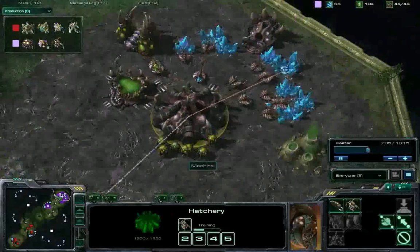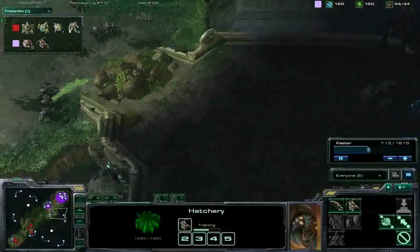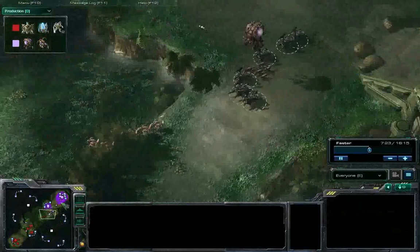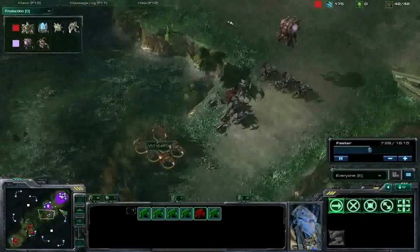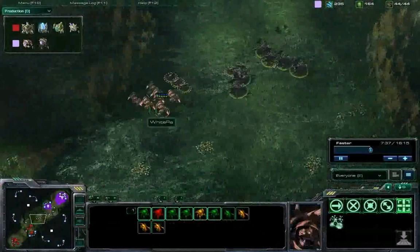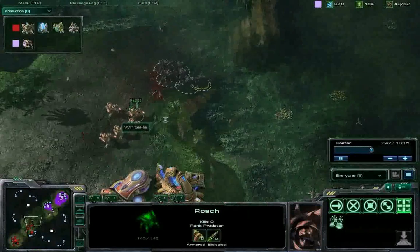Machine is creeping up now, getting those creep tumors down — just gonna spread it between his main and natural, and later on this expansion as well. Those rocks are just about down. We'll see when he expands. Looks like Wyra is gonna try and push in here again with a lot of zealots, but six of them — really not good against this many roaches. An equal number of roaches which would be able to micro against these zealots for quite a while, especially because of the armor upgrade.